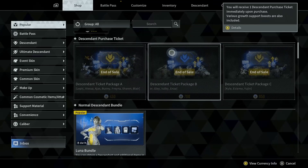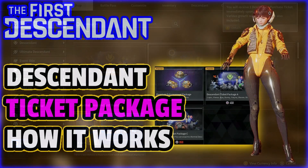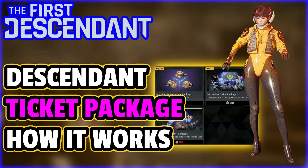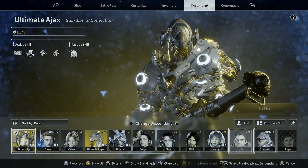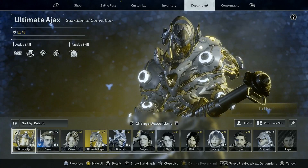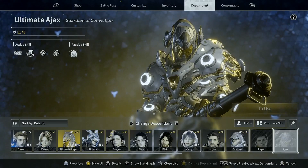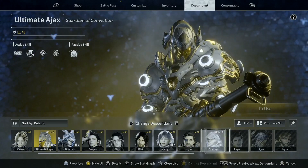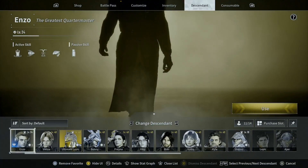In the microtransaction shop, they have something called Descendant Ticket Package, with different packages for different prices. I have a video about this on the channel if you want to find out how the Descendant Ticket Package works. My advice: if you are going to purchase any Descendant, there are two that are pretty much a must-have if you want to have a better experience in this game. They are Enzo and Sharon.